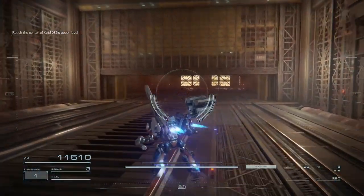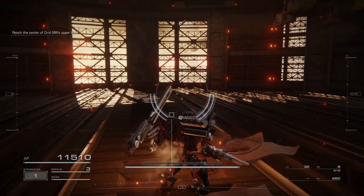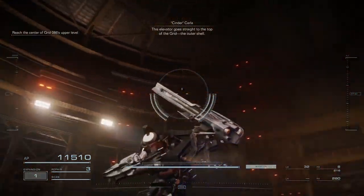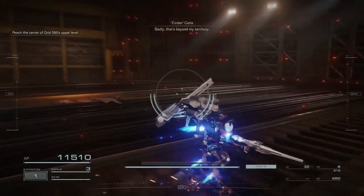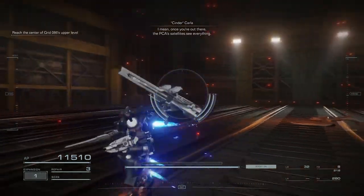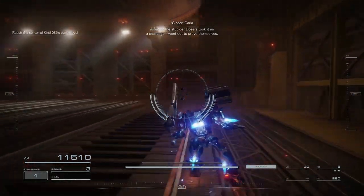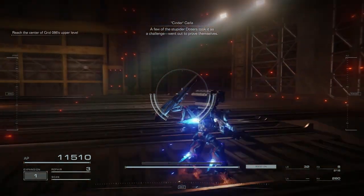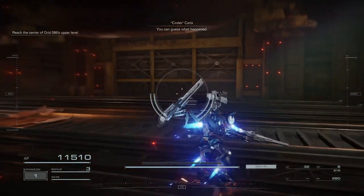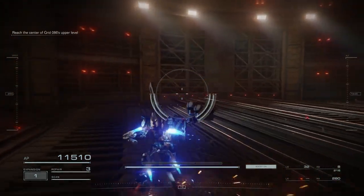I don't know if I owe you one anymore — we're kind of square on this. This elevator goes straight to the top of the grid, the outer shell. Sadly, that's beyond my territory. Once you're out there, the PCA satellites see everything. A few of the stupider dozers took it as a challenge, went out to prove themselves — you can guess what happened. I'm more worried about the PCA being a little salty after us blowing up the watchpoint.